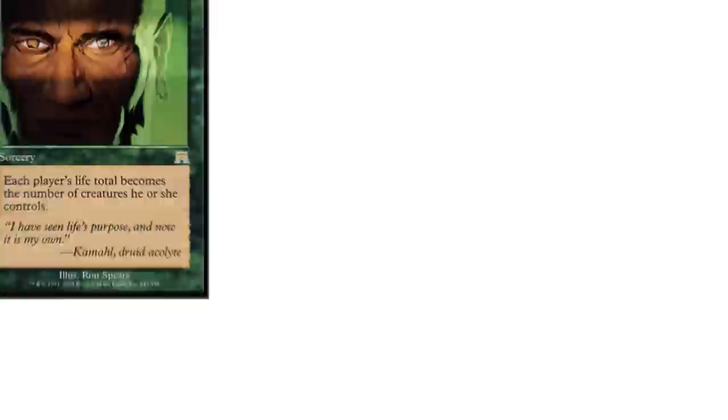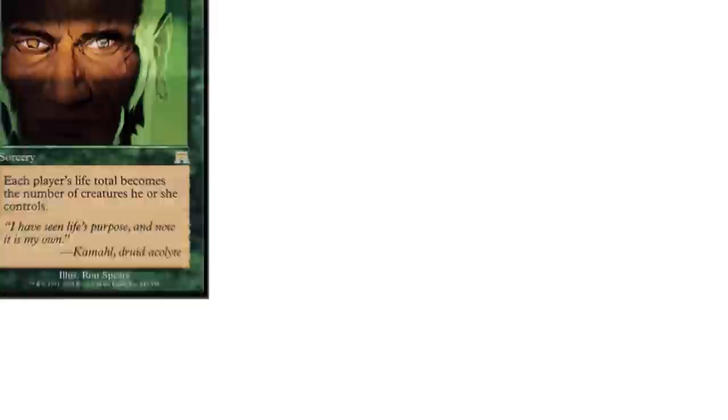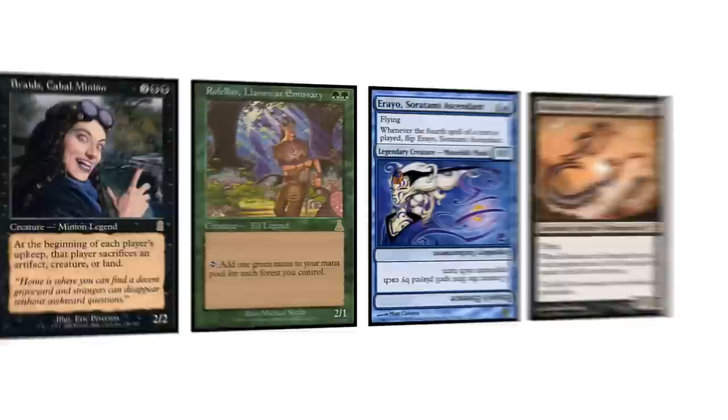The ban list includes cards like Biorhythm, Channel, Emrakul the Aeons Torn, Caracas, and Tolarian Academy. Additionally, the following Legends may not be used as Generals but can be used as one of the cards in your 99.